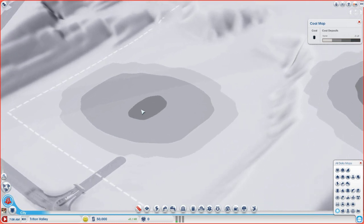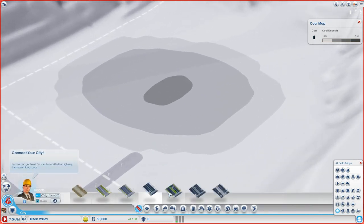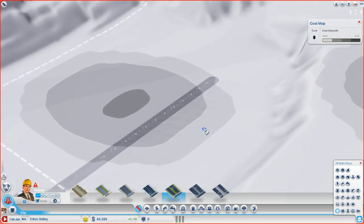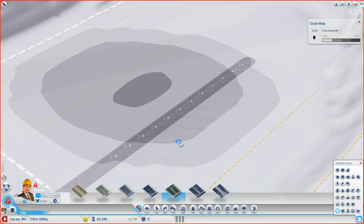Since we'll go for the closer site first, the first thing we do is extend the medium density avenue away from the highway. We have a little bit of room to work with here, and we're going to wind up sticking the coal mine more over here than right off the avenue, but we'll deal with that in a bit.